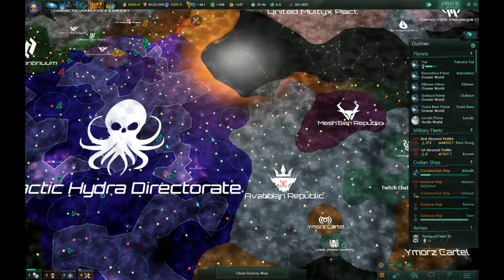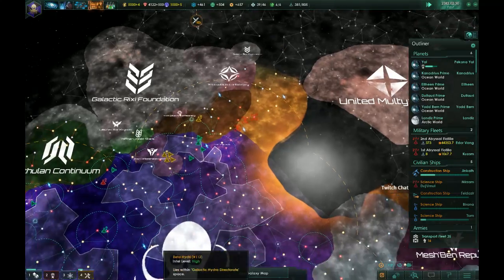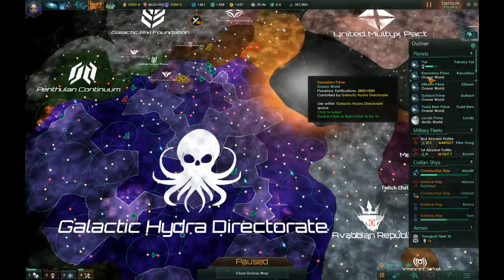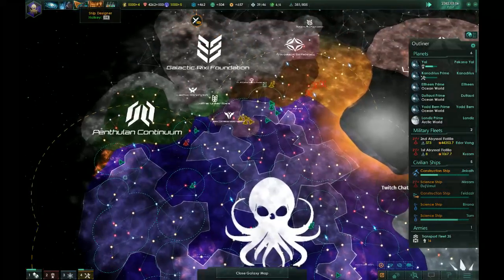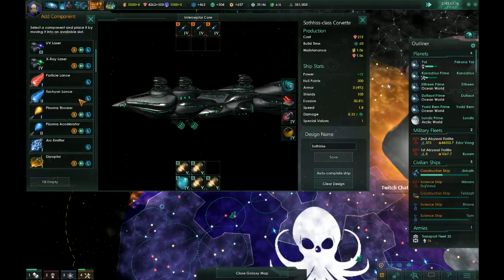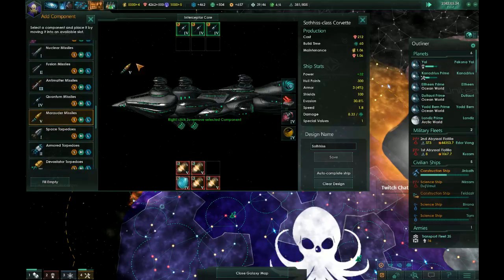Our engineering research is so overwhelming compared to our other research at the moment — really kind of scary. Let's go ahead and have Candrius Prime build us another couple of construction ships. Let's go ahead and upgrade these to the new Marauder missiles. Oh yeah — let's save that design.